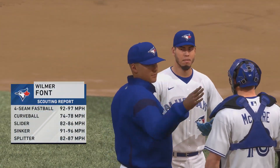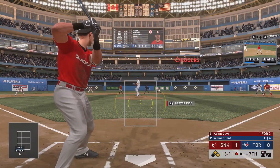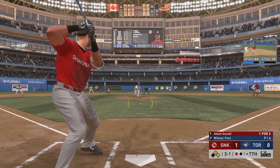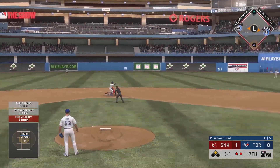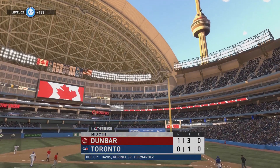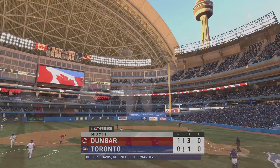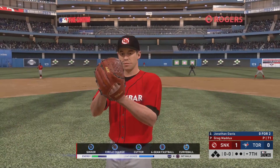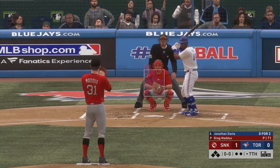It looks like the Blue Jays are going to the bullpen — Ulmer Font coming in with a three-run count to Adam Duvall. And that's going to be a double play. These are happening at the worst times. I feel like I'm getting people on base but I've just left so many stranded this game. We're fine, we'll be good. Bottom of the seventh though.